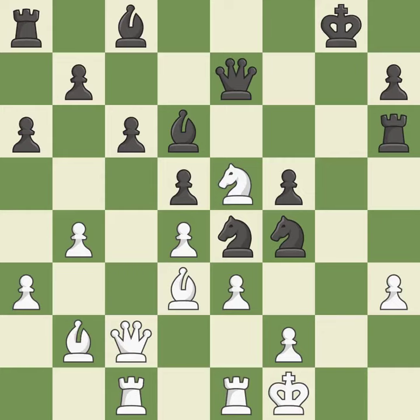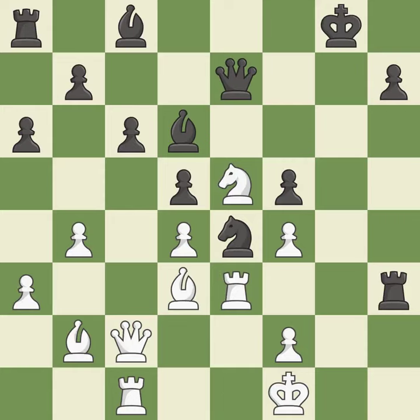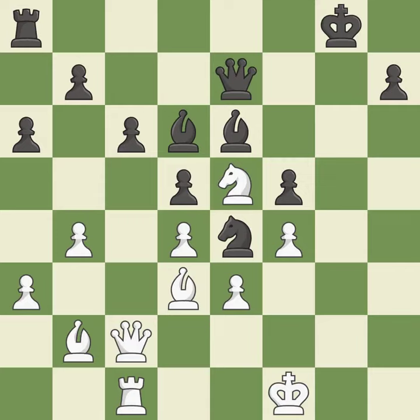This reveals an attack on a pawn — it is best. Recaptures — it is best. This misses an opportunity to fork pieces — it is an inaccuracy. This offers to exchange pieces of equal value — it is best. This misses an opportunity to defend a rook that was under attack — it is a mistake. Takes back — it is best. This misses an opportunity to push a passed pawn towards promotion — it is a mistake. That's what I would have recommended — it is best.